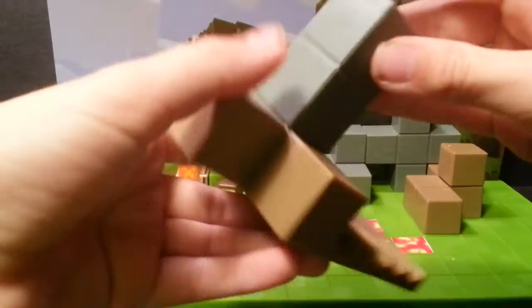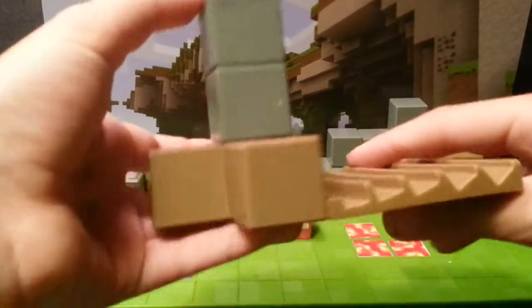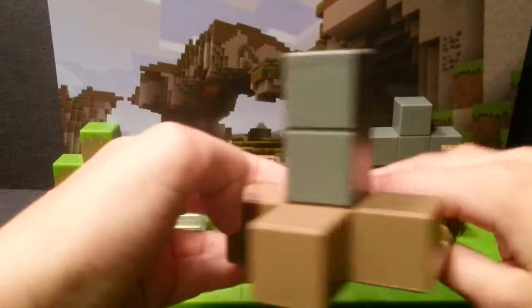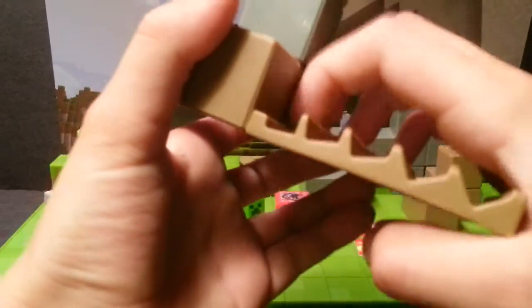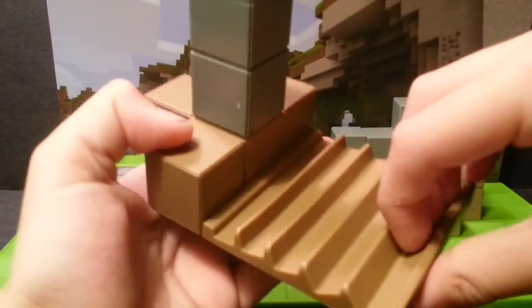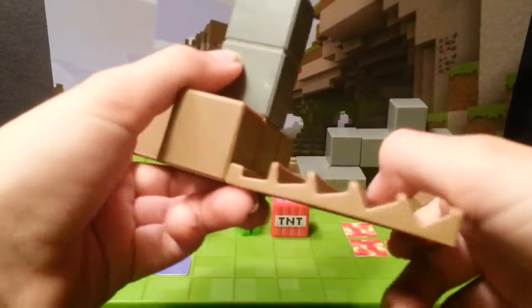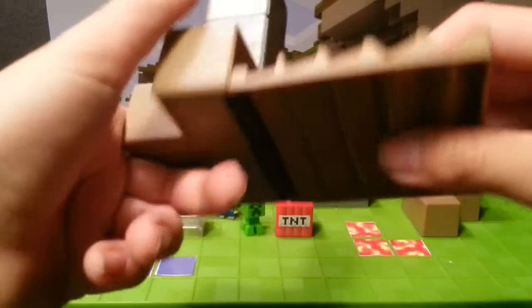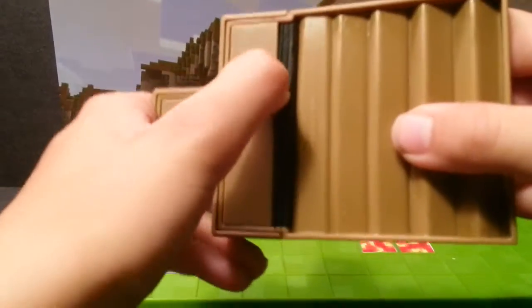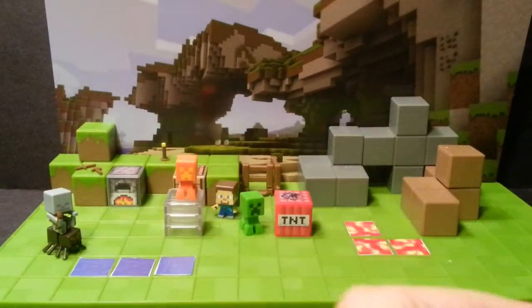They also come with this tripod here, and this is actually a pretty good Minecraft tripod — it looks like a bunch of blocks. There are a bunch of little places that you can put your phone or whatever you're using. It's supposed to encourage people to use phones in it, because it has all these different sizes of phone slots. You can bend it, so it's a little bit of hard rubber, with kind of a rubber grip down here.